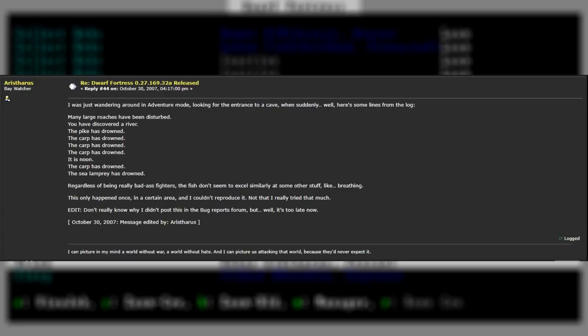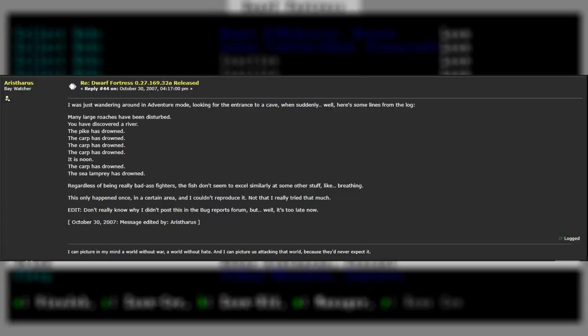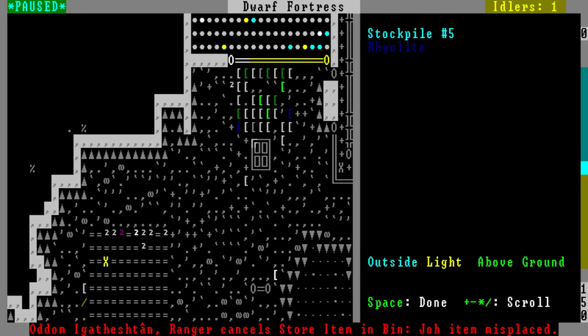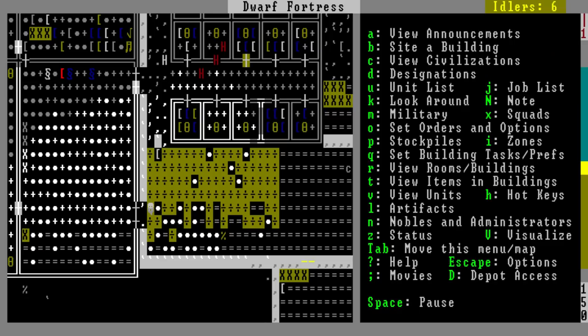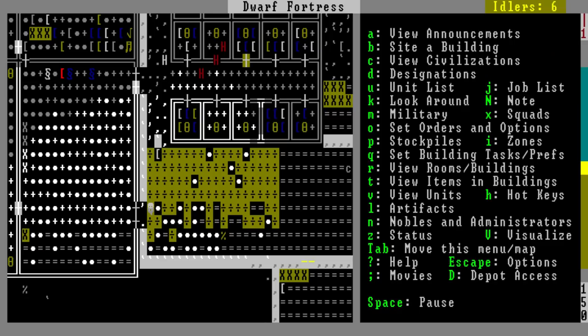Of course, such a major update came with its fair share of bugs that needed to be worked out. I actually found one forum post of someone reporting that fish were drowning in their adventure mode game. Whether this was actually true or not remains unknown, but that wouldn't be the strangest bug due to weird interactions this game would have over its lifetime. Frankly, you could do an entire video covering bugs or unintended features in this game. There have been update pages full of bugs and adjustments, and while I'll make mention of some of them, there's way too many to cover here, and I don't always know the context behind all of them or why they occurred.